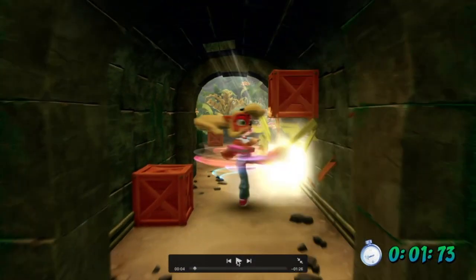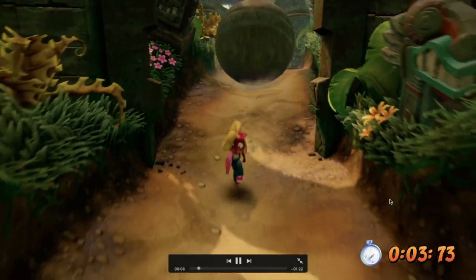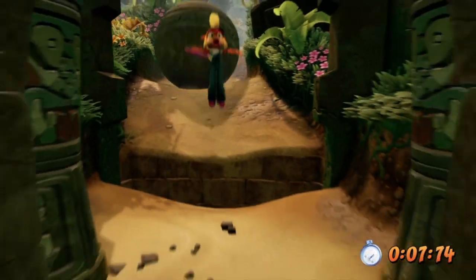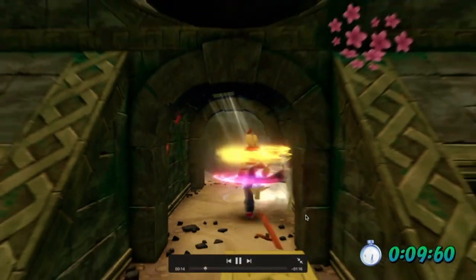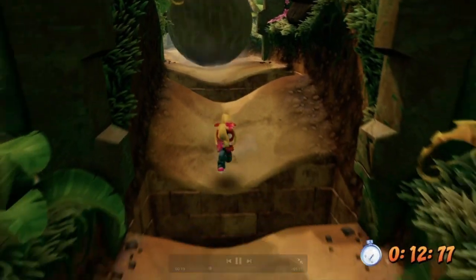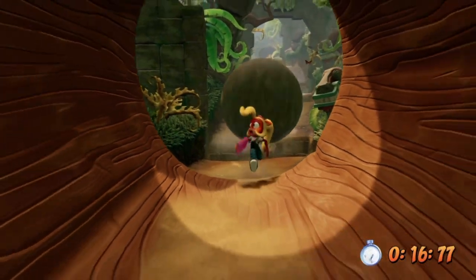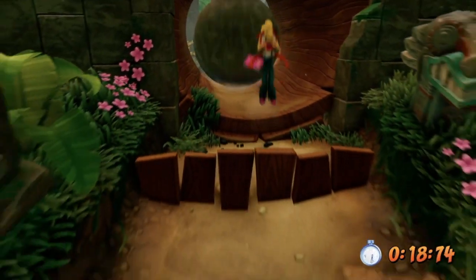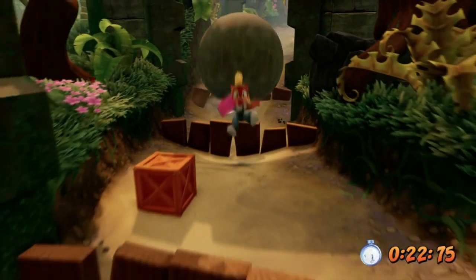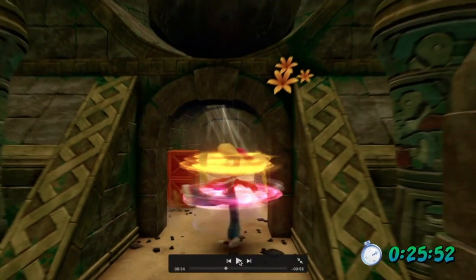That just saves you just the slightest bit of time, because you land a little closer than where you are. You spin through the first two boxes, then we're just going and getting chased by a boulder. If you want to gain as much time as possible — or save time more specifically — the more you run straight without turning side to side, the faster your time is going to be, by the smallest of milliseconds. Moving diagonally, even just a little bit, is going to add a little more to your time.